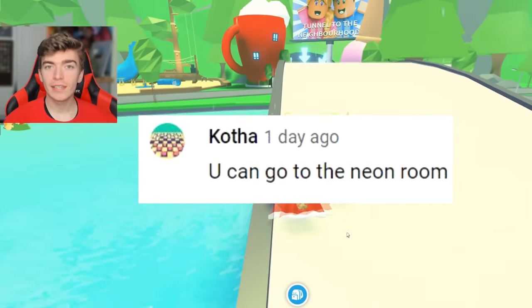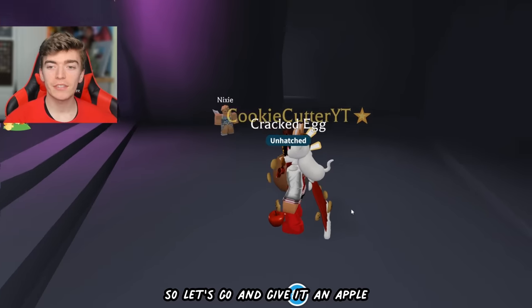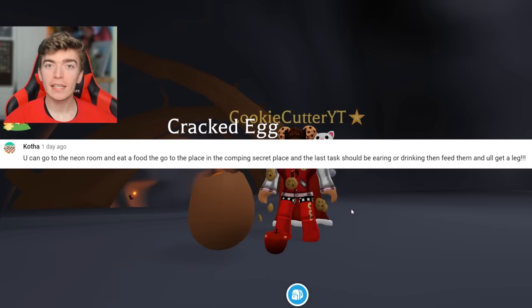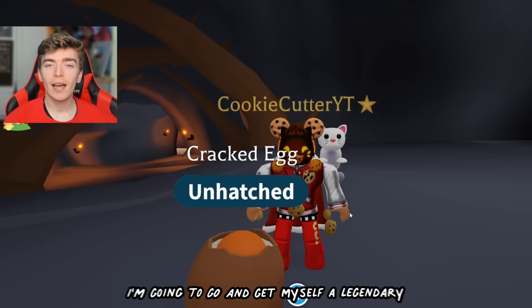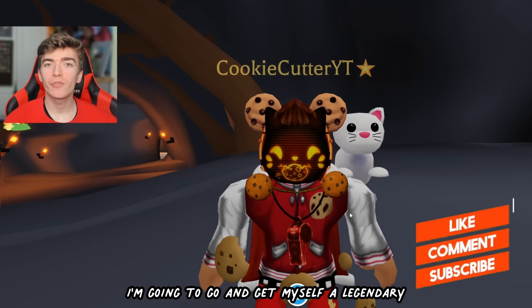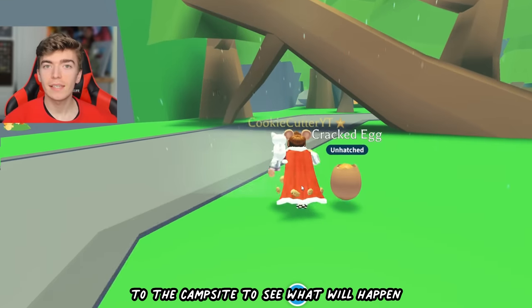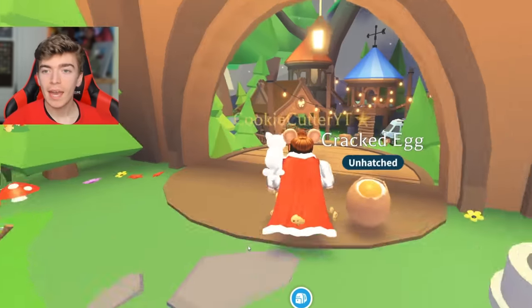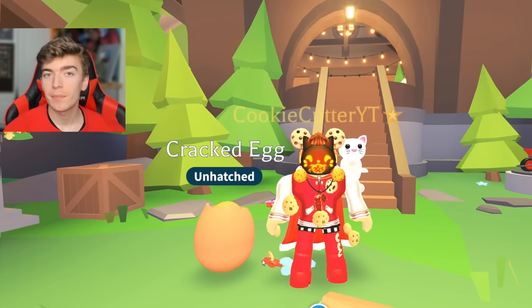My fan said that I need to go to the Neon Cave, have my pet eat a food — so let's give it an apple. Once it's eaten this, I then need to go to the camping site, and supposedly I'm going to get myself a legendary. Let's head over to the campsite to see what will happen. I'm going to manually hatch this so all of you guys at home without Robux can attempt this as well.